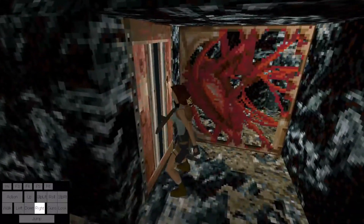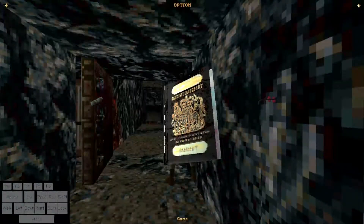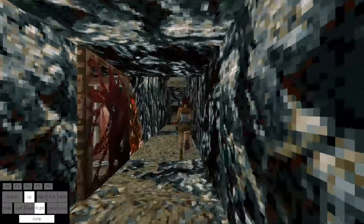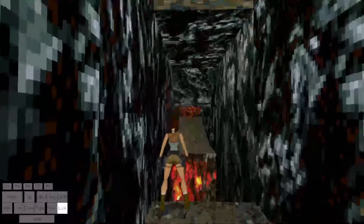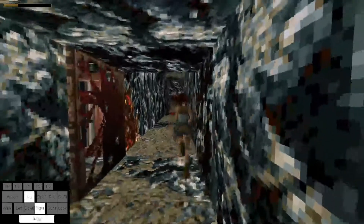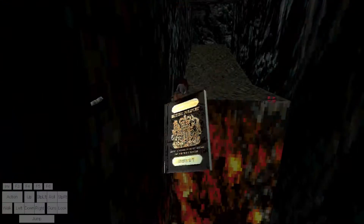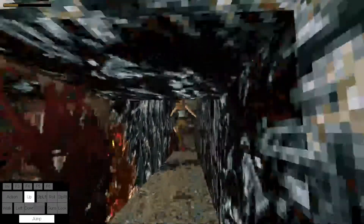Now just do running jumps through here. This lava can be scary because the hitboxes are actually quite big. For the next section there's a hard strat and an easy strat. The easy strategy is just doing two running jumps and then walking to the edge looking straight on, then doing a standing jump grab, waiting a second, and pulling up. The hard strategy is doing continuous running jumps all the way to the edge and then grabbing.